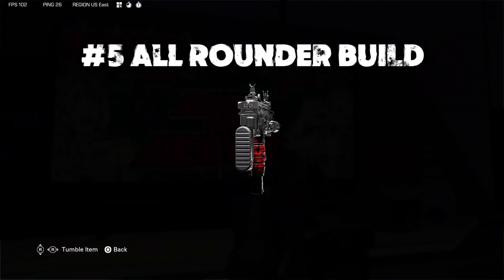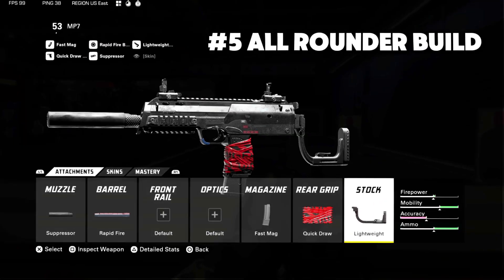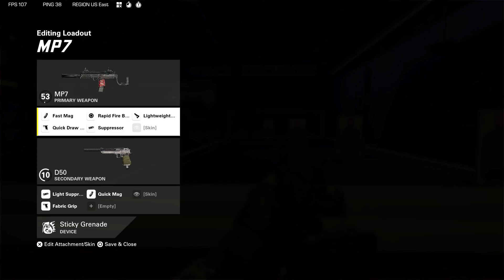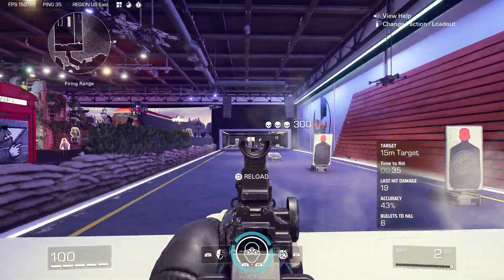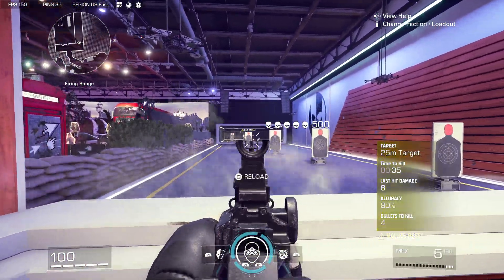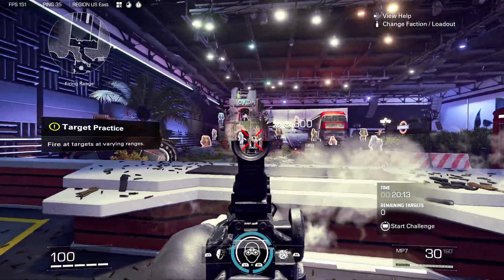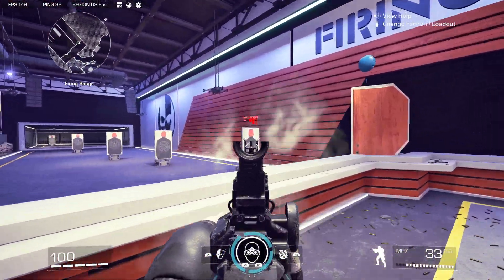Now this is going to bring us to our last build, build number five — the all rounder build. This build is centered around having good ADS time, decent strafing speed. You still stay under the radar, you still have rapid fire, and you still have that fast mag to help with faster reload times. This is going to be the all rounder where you don't know exactly what you want or what your focus or strength is. This is going to be a good choice because it's going to keep you under the radar, and you're still going to have a very fast TTK with good strafing speed and ADS time and sprint out time.